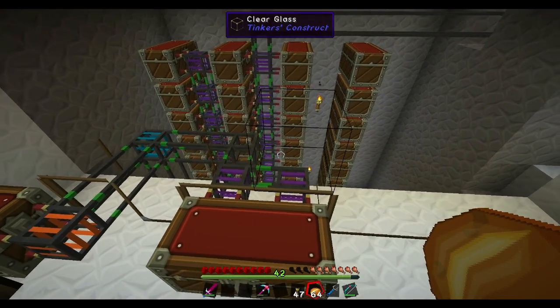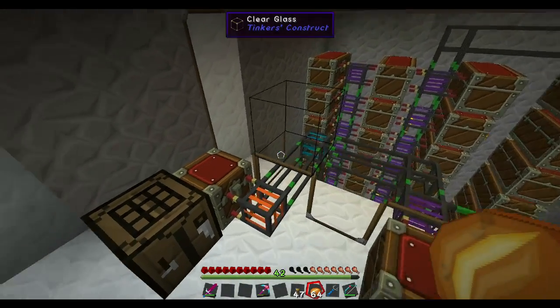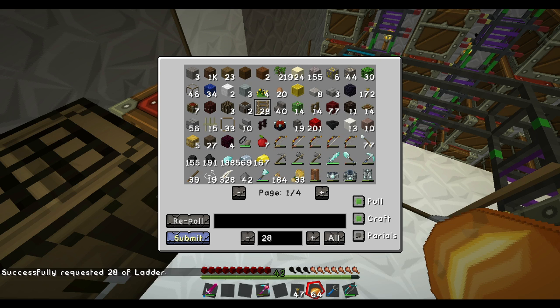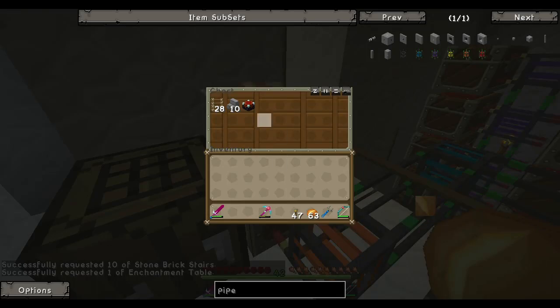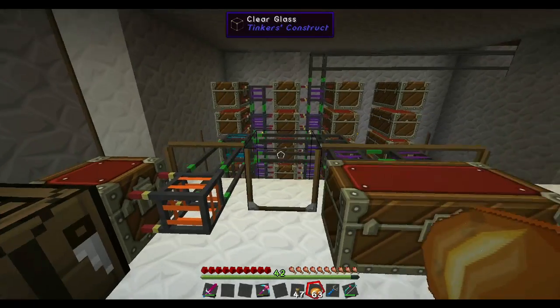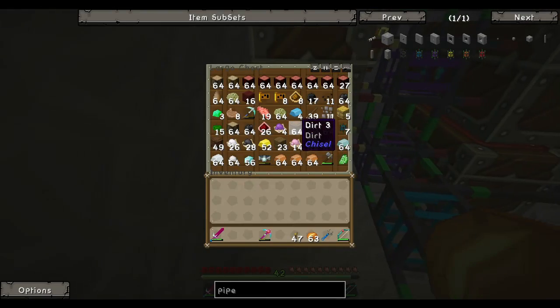Alright, this is it. This is the mass storage system. You can see it's just a bunch of double chests connected with these Project Red Pipes and it works great. You right-click here on this orange one and you can see everything in your system. You can pull things out and it all gets sucked out and dragged right up into this chest here. Then you can do what you want — go craft — and then you can place it all back and it gets sucked right back down. What it does is it goes down this pipe and goes to the first nearest chest that has room for it.